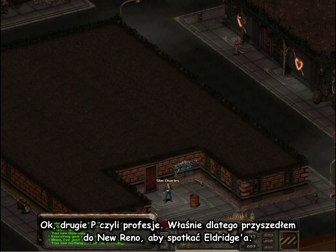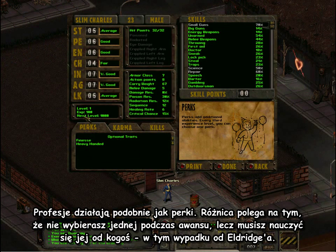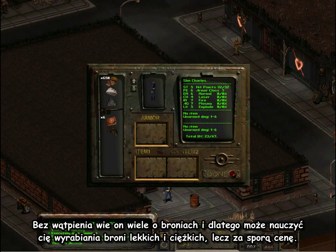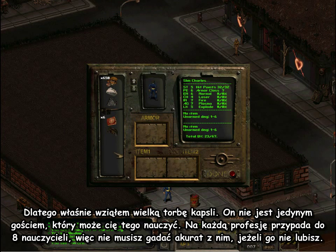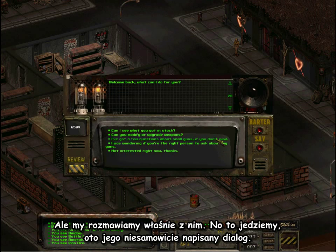The second P is professions, which is why we've come down to New Reno to see Eldridge. Professions work like perks, but instead of just picking one at a level up, you have to learn them from someone — in this case, Eldridge. Because obviously he knows a lot about guns, he can teach you how to make small guns and big guns, but for a price, which is why I've had to take a big bag of caps with me. Each skill you can learn has up to eight guys for each profession, so you don't have to talk to him if you don't like him particularly.